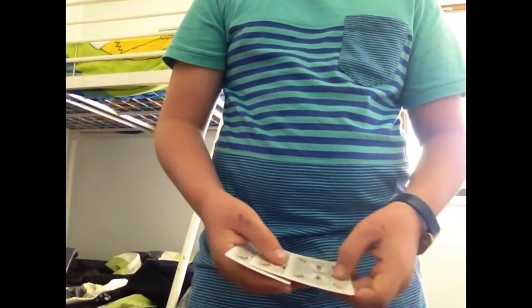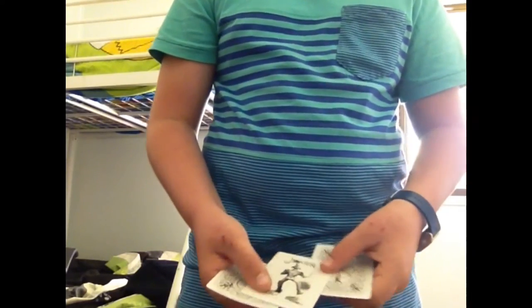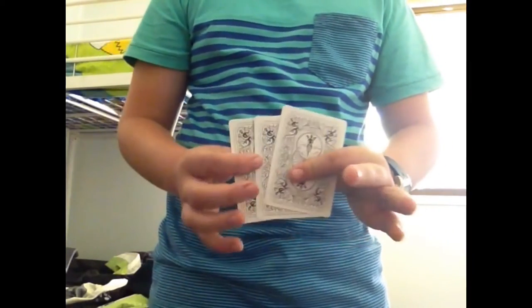We also have the other Joker. So we've got two Jokers out of the pack and an Ace of Hearts. So two Jokers, one Ace of Hearts. Still three cards.